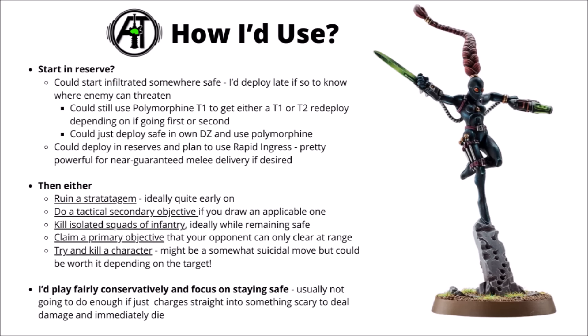Depending on which tactical secondary cards you draw, she can drop down in a corner of the board while remaining safe, hide in the enemy deployment zone out of line of sight, or even be used to claim an isolated primary objective in the open. For her actual damage, she'd most want to go after isolated squads of enemy infantry — things she can hit hard before they get to strike back and hopefully slay. If there's a big scary character buffing something meaningful, a round from the Neural Shredder followed up by Phase Sword melee could be enough to kill them out of a unit. In general though, focus on playing fairly conservatively — she's great value for 90 points if active for a while, but not worth charging headlong into something scary.